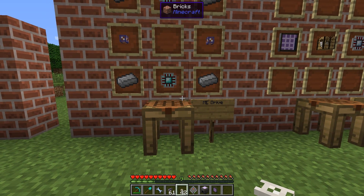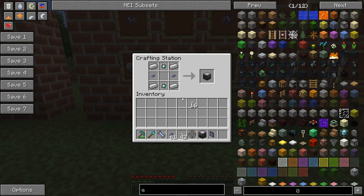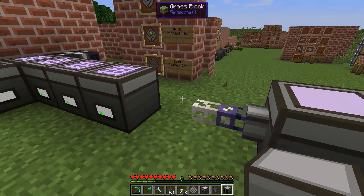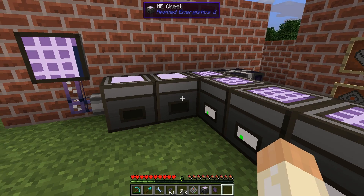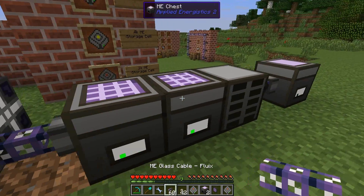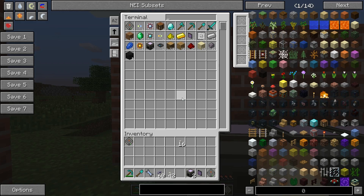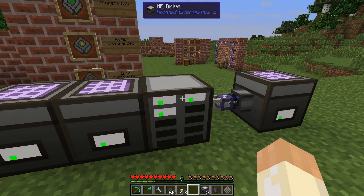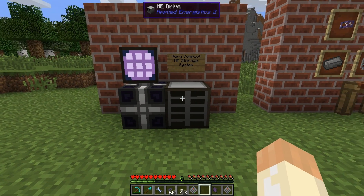Now let's move on to the ME drive. It has the same storage strength as ME chests, but it can hold 10 storage cells at the same time in a single drive. It's crafted with two engineering processors. Place it, move the storage cells from the individual chests into the drive, reconnect the cables, and now you can reach all the items as before - but using only that one ME drive.